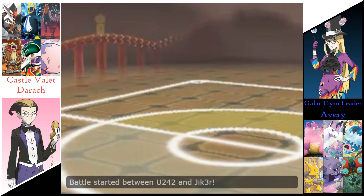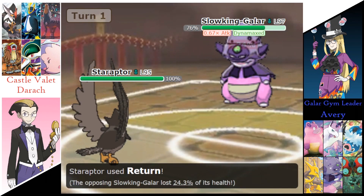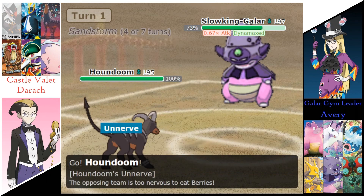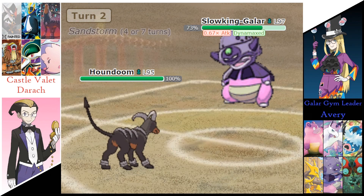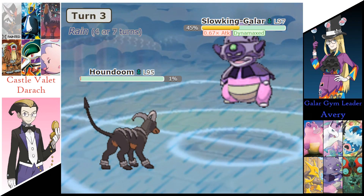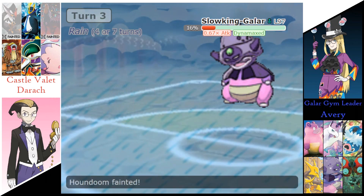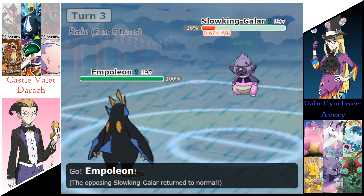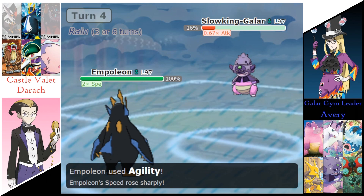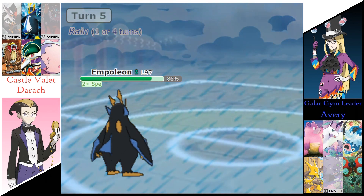Once these trainers are ready — Slowking is going to Dynamax. Staraptor with the Return is going to do a quarter to Slowking, but Max Rockfall takes out the Staraptor. Max Geyser is going to take out the Houndoom now, leaving Derek with 4 Pokemon as that Dynamax ends. Empoleon is setting up the Agility. Power Gem is going to do 14% to Empoleon. Flash Cannon from the Empoleon is going to take out that Slowking.